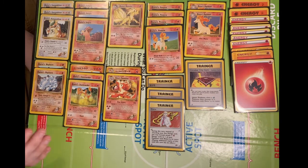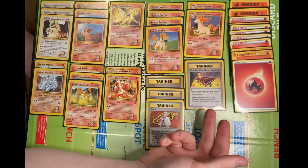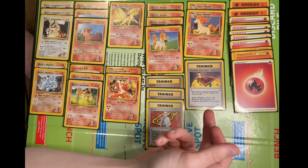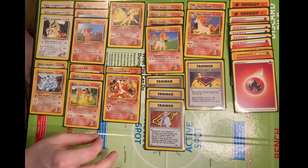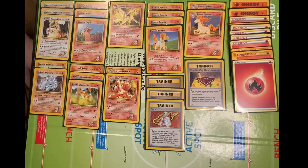To offset the Water weakness, Cinnabar City Gym works only with Pokémon with Blaine in their name, and it allows them to ignore weakness specifically when attacked by Water types. The Trainer card Blaine also works only with Blaine's Pokémon — it allows you to attach 2 Fire Energy cards instead of 1 during your turn.